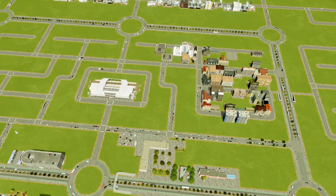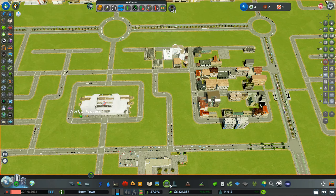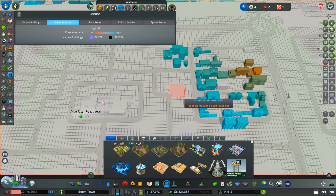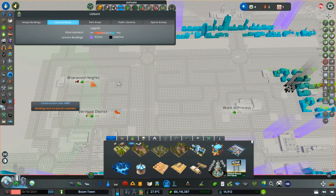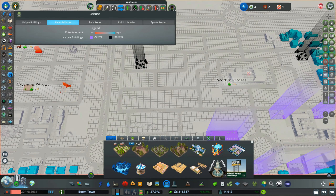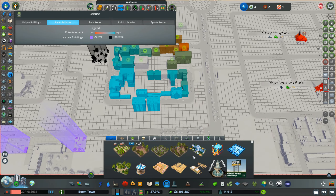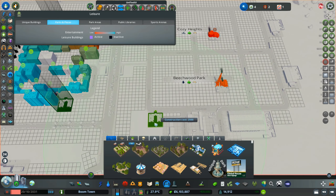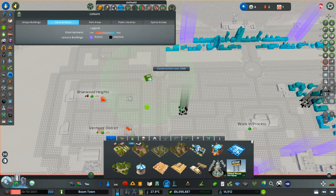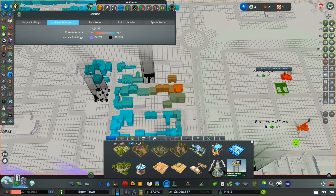One thing I forgot: in any of these residential zones, if you put residential there, they will only thrive if you also put some amusement. A simple dog park, for example — nothing is even built here because there's no amusement. So one dog park and maybe a Japanese garden will already do the trick. I'll place a few of those around to make people a little bit more happy.